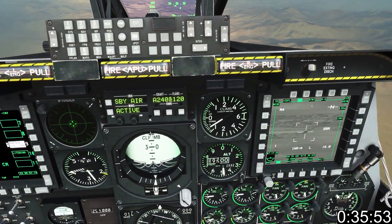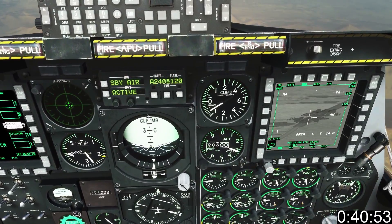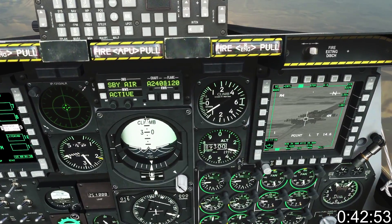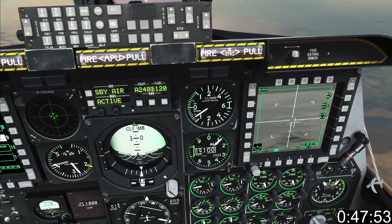Use your TGP to find a target, using short China Hat Forward to alternate between wide and narrow fields of view. Use short TMS up to point track and long TMS up to make it slew. Switch to the Maverick sensor and use long China Hat Forward to slave all sensors to slew.